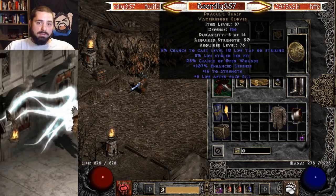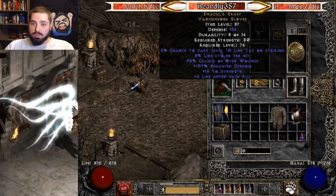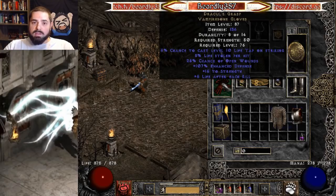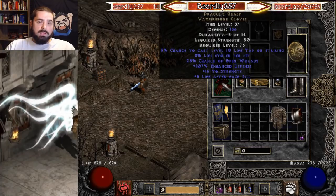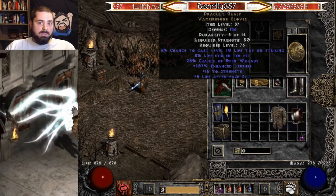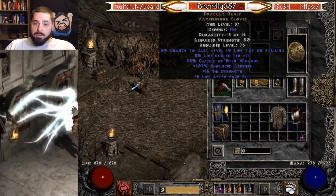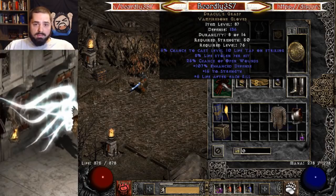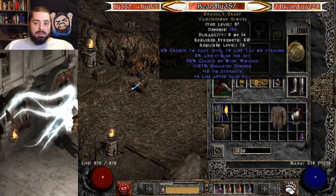You pretty much need Dracul's Grasp gloves for this build. In a lot of my budget Ubers builds I like to have a Lifetap wand on swap, but the reason you cannot do that here is because you cannot cast Lifetap from a wand when you're shapeshifted. If you wanted to use a wand, you'd have to start in human form, put Lifetap on the target, weapon swap back to your Phase Blade, transform into Werebear form, and then start attacking — it's pretty awkward. So get a pair of Dracul's if you can. You need them for the chance to cast Lifetap. Everything else is pretty nice on them too, but the real reason is for Lifetap.